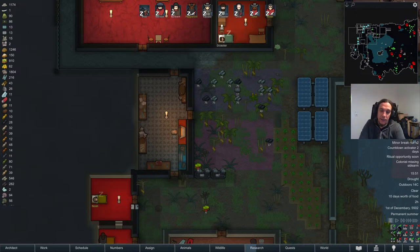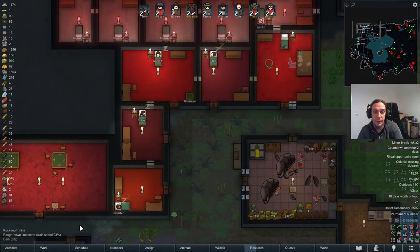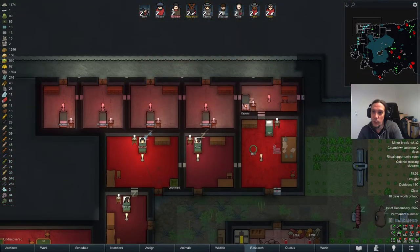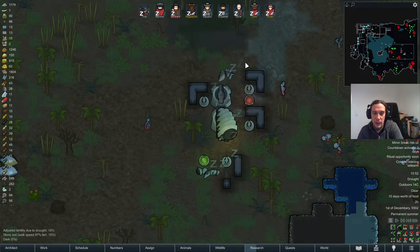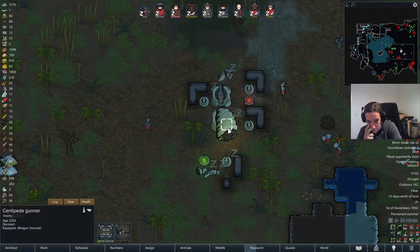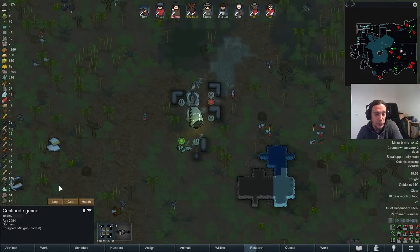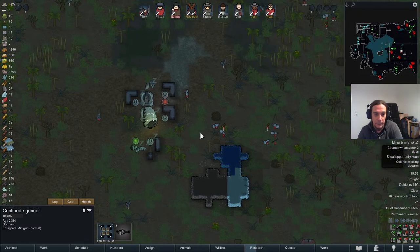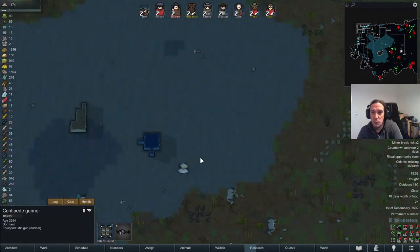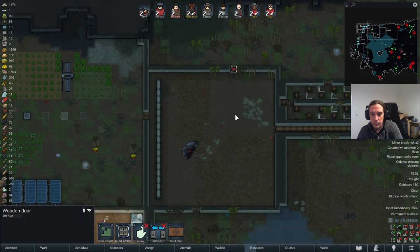Welcome everybody and hello again to the next session of our Vampire God King series. Last time we left off with a wonderful colony that has a pretty nasty visitation of some mechanoids. There's also a new type of centipede in this one — it has a minigun. These got introduced with the Biotech DLC. So my plan is going to be quite simple: we're just going to not leave our base anymore.